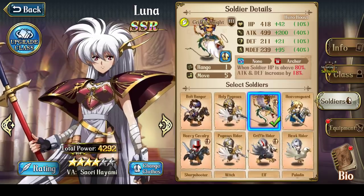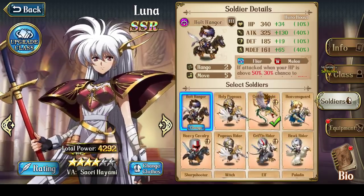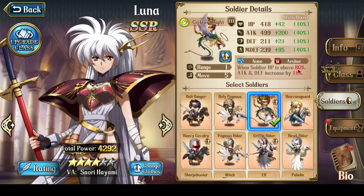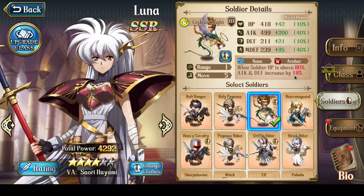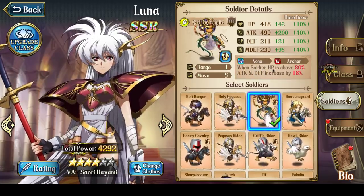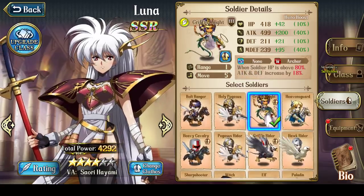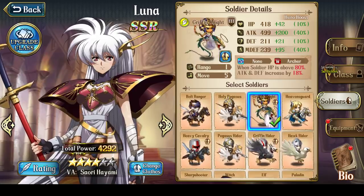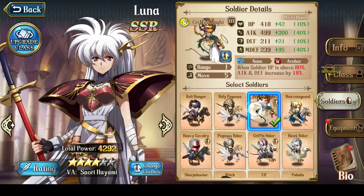The third version I would personally recommend is Griffin Knights. The Griffin Knight effect is when soldier hit points are above 80%, they get an attack and defense increase of a certain percentage — I believe at max level it becomes 30% attack and 30% defense. This basically means Griffin Knights will hit quite hard, and because Griffin Knights are flyers, they're general purpose with no strengths or weaknesses. That's why I would recommend Griffin Knights.